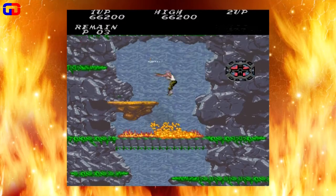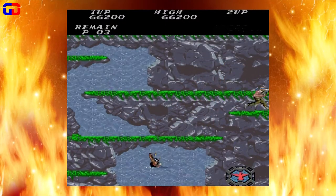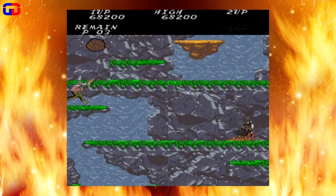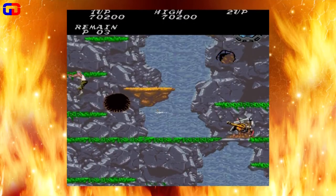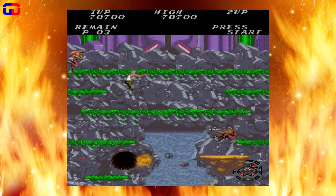Something to note about this level: if you lose your spreader here, there is one near the end and you'll have to pick it up. Try not to lose it, though. Don't go too far to the left because those little mortar-looking things will kill you. There's the spreader on the right — if you don't have one at this point, make sure you get that.